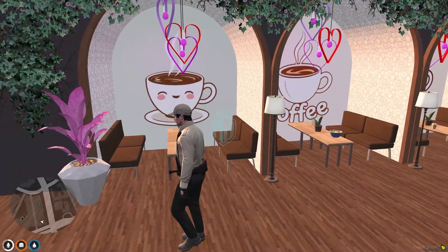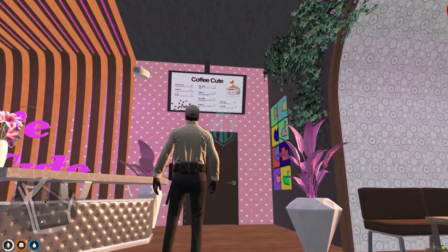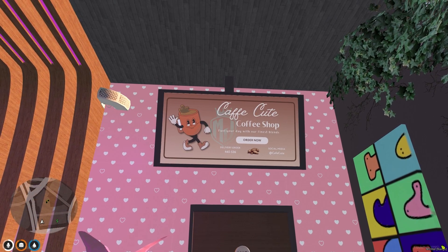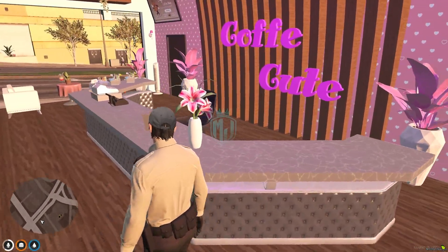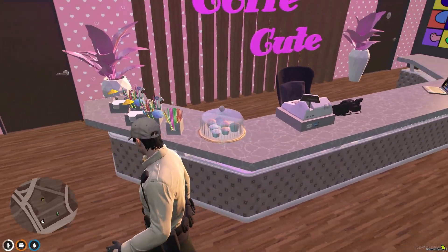Inside this MLO you'll find a cute crafty area, and right here you will see an animation board where you can add your own coffee shop prices and menus. There's also the Coffee Cute branding, a building counter, and the menu display.